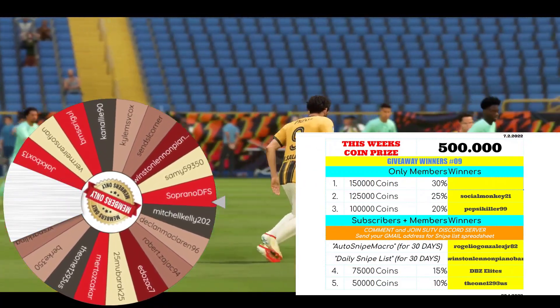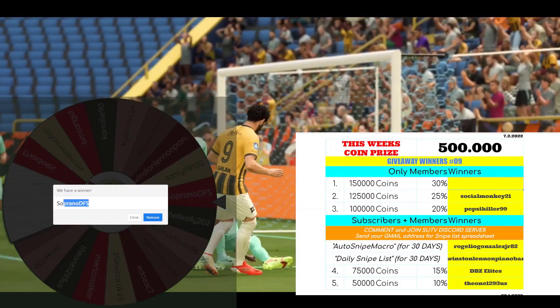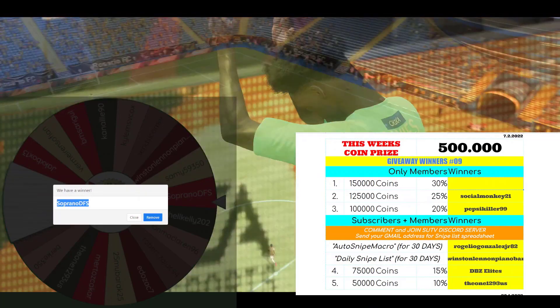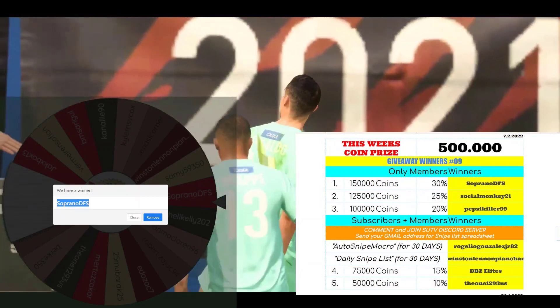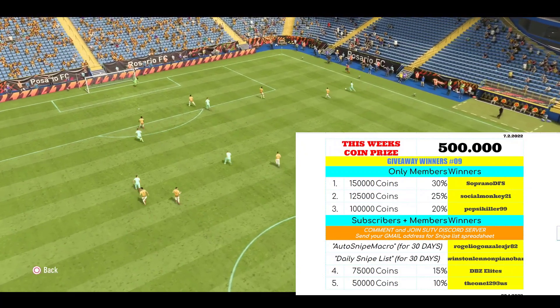The final prize is 150k coins. The candidates are The One, Mubarak, Edelzak, Teklan, Michekali, and Soprano. Soprano DFS is the winner for 150k! Good luck to everyone for the next giveaway — winners today, contact me to get your coins.